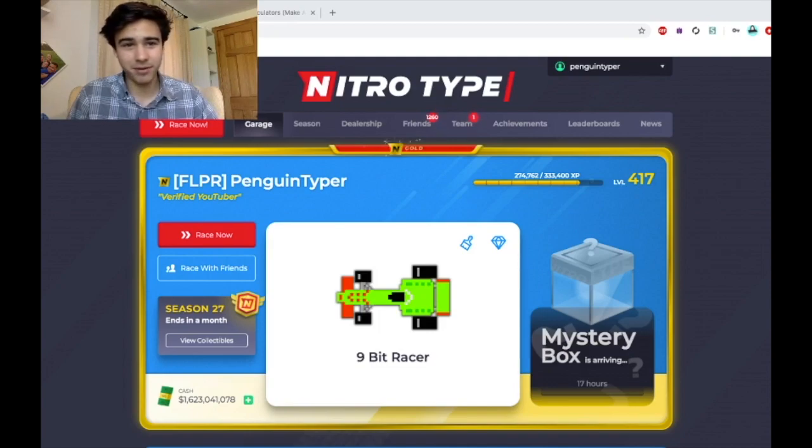The 9-bit racer is a reskin of the 8-bit racer. Travis added it for a new special achievement for season 27, but also to add more on top of this new update so that everyone can get something. It's for gold members only — if you have gold membership, you get it for free. If you don't have gold membership, you won't be able to obtain it. More proof that having gold membership gives you cool stuff in this game. NitroType is famous for giving stuff to people who pay more, which makes sense. The major difference from the 8-bit racer is that it has a lot of dots and is a bit more pixelated around the wheels. Other than that, it's basically the same exact car.